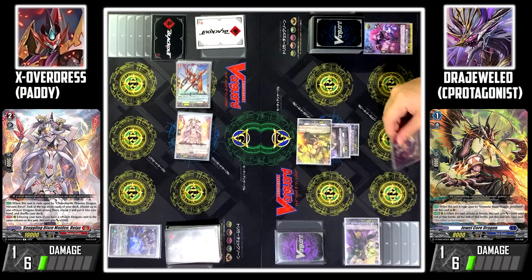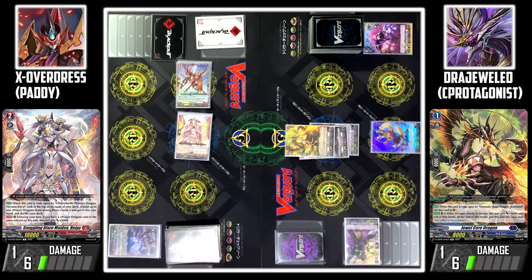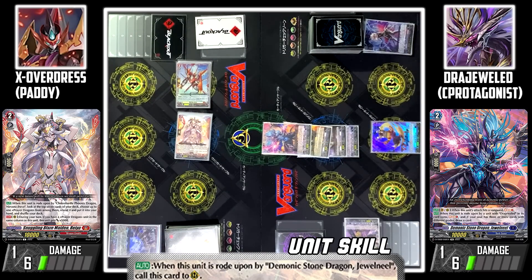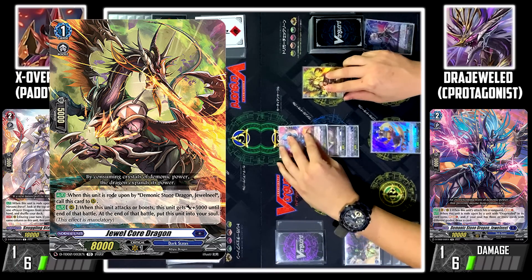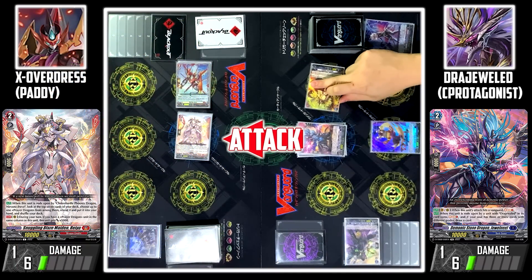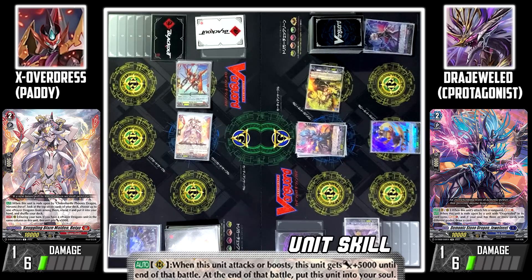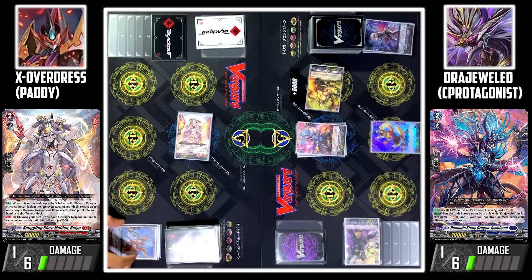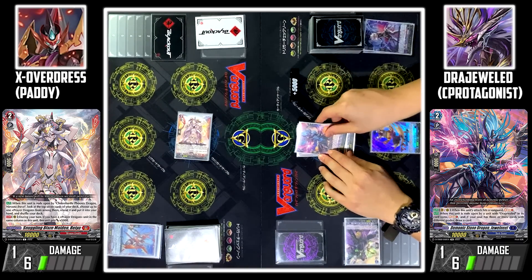My turn. Stand and draw. I'll discard Syrie from my hand to ride Demonic Stone Dragon, Jewel Neal. Jewel Core Dragon skill: when this unit is ridden upon by Jewel Neal, I can call this card to my rear guard circle. First attack — Jewel Core Dragon attacks your Vanguard. Jewel Core Dragon skill: when this unit attacks or boosts, this unit gets 5k power until the end of the battle. I'll intercept the attack with Verena Arts. At the end of the battle, Jewel Core Dragon goes into the soul.